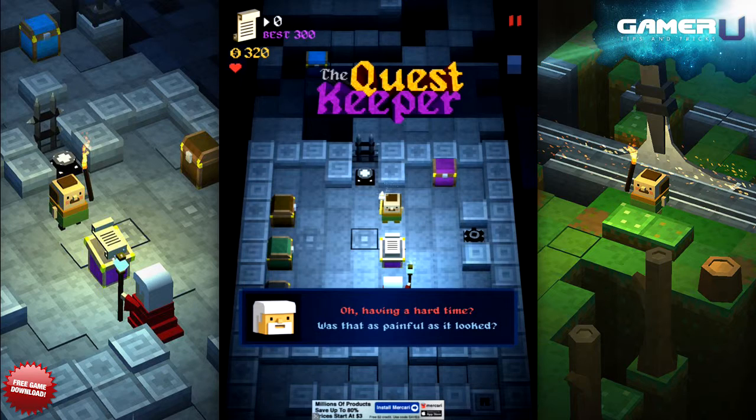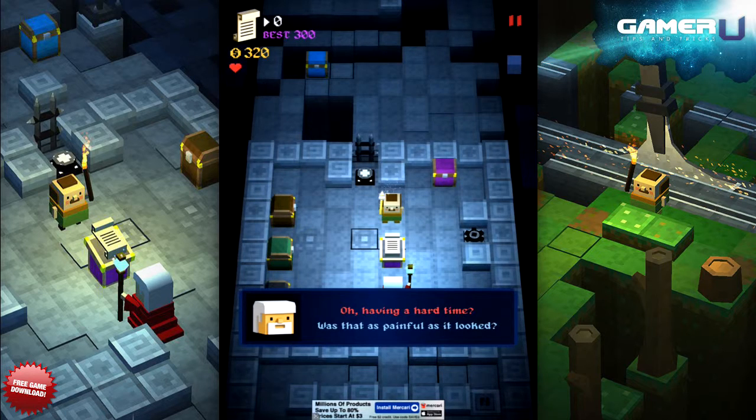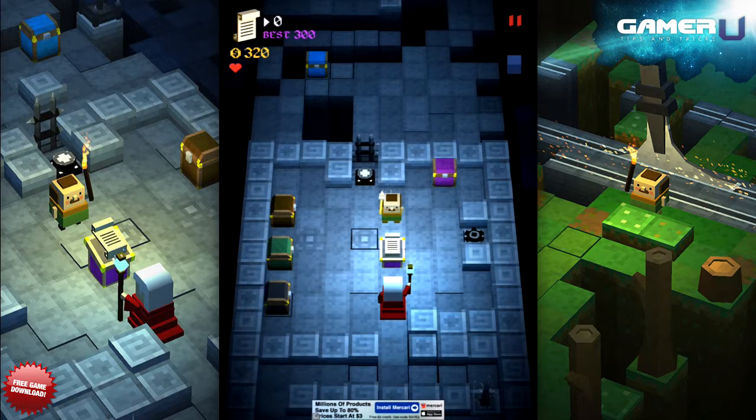It is in these three chests that you will find the coins necessary to fund your other endeavors in the game. As a result, it is important to know what chests are worth and if the worth is worth the risk of going after them. Knowing this can save you from some unnecessary deaths.